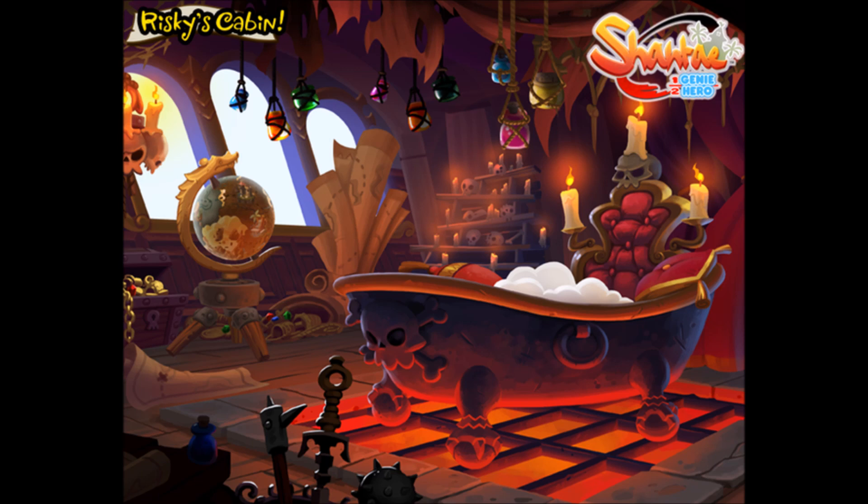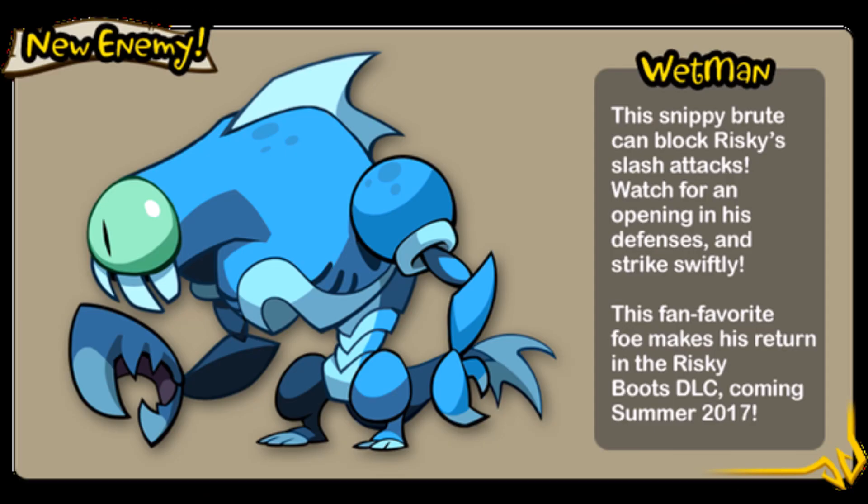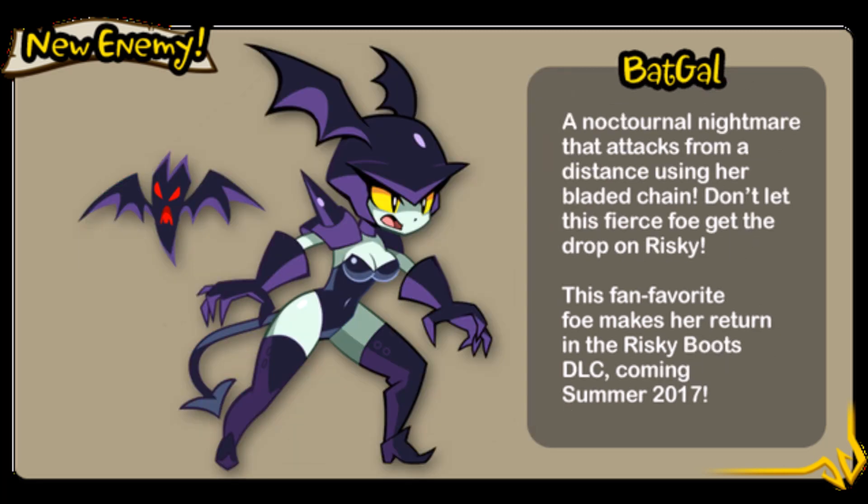They also released more pictures of Wetman and Bat Gal — pretty much profile pictures showing off the new enemy types. I'm sure they'll be fun to fight. The planned release is summer 2017. When exactly in summer we don't know, but in my head I'm going to say mid-July at the latest. Seeing how long their past DLCs took — just for hard mode — I can see this not coming out until July at least.